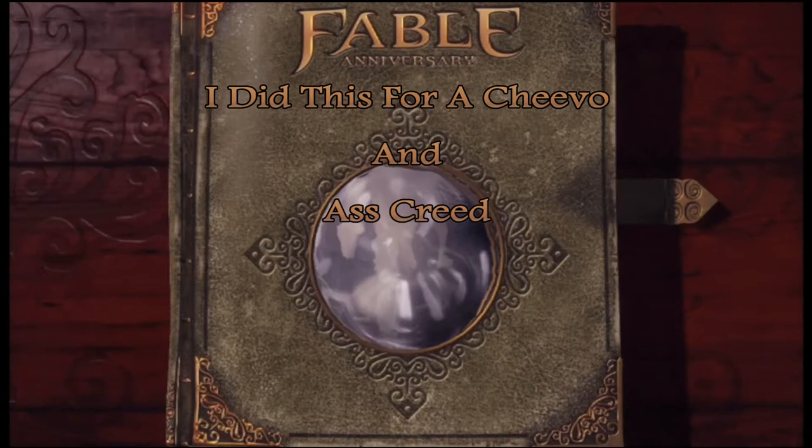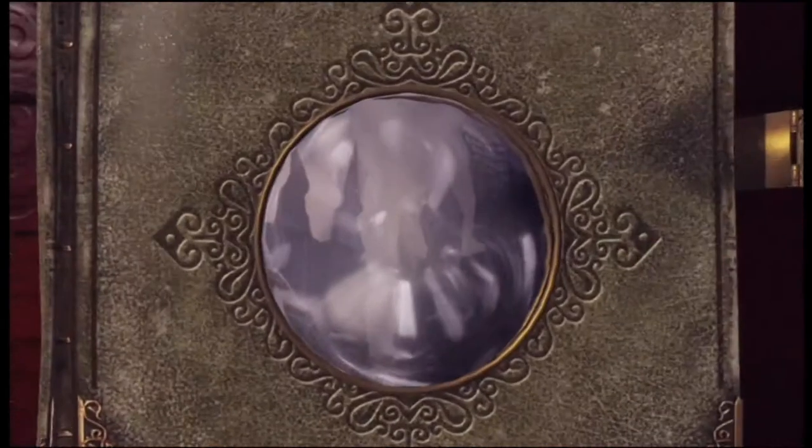The 'Ask Creed' achievement requires you to find all four pieces of the Assassin outfit and fart. Nothing really difficult there, other than finding the pieces. So let's go ahead and dive in.